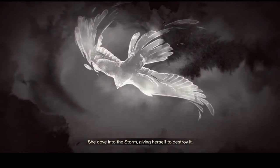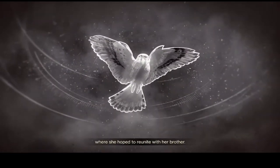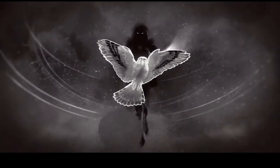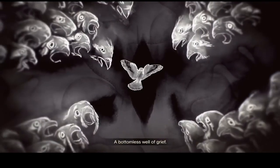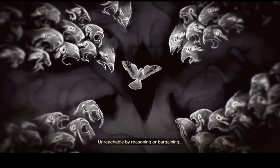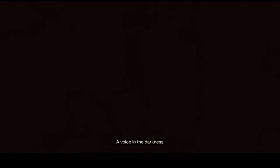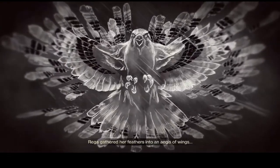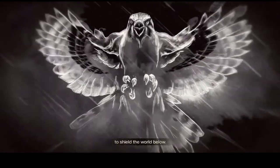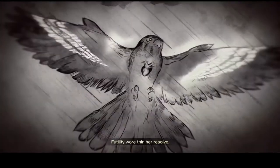She dove into the storm, giving herself to destroy it. Riga's spirit ascended higher into the sky where she hoped to reunite with her brother. Instead, she met the thing that sent the storm — a bottomless well of grief, unreachable by reasoning, or bargaining, or violence. A voice in the darkness. And so Riga gathered her feathers into an aegis of wings to shield the world below. But over the years, feathers broke away. Futility wore thin her resolve.